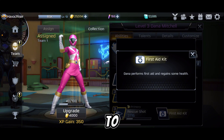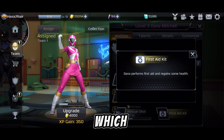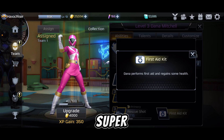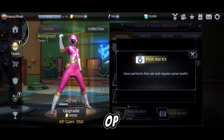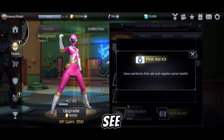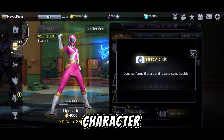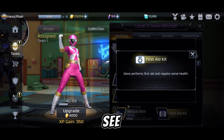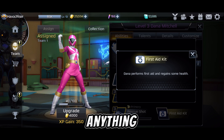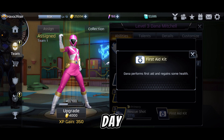She is also the first character to have a first aid kit — Dana performs first aid and regains some health. I have a problem with this super, not because it's too OP, but because of the effect on it when you're healing. You see this green blur around the character, and I can't see what attack they're going to pull out. I'm pretty sure a lot of other players are going to say the same thing.